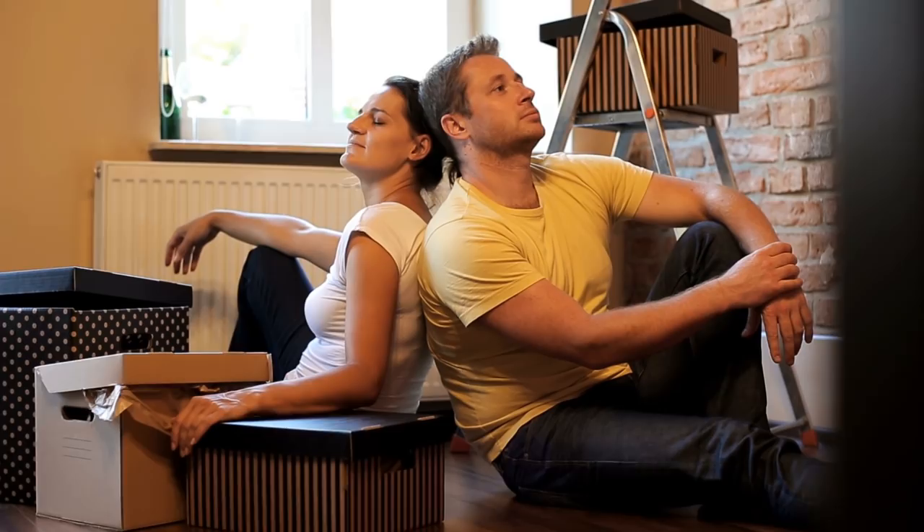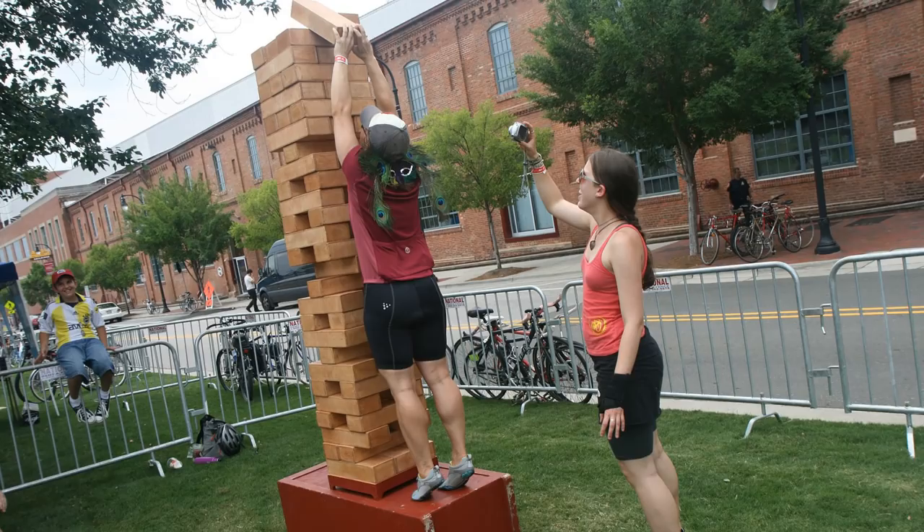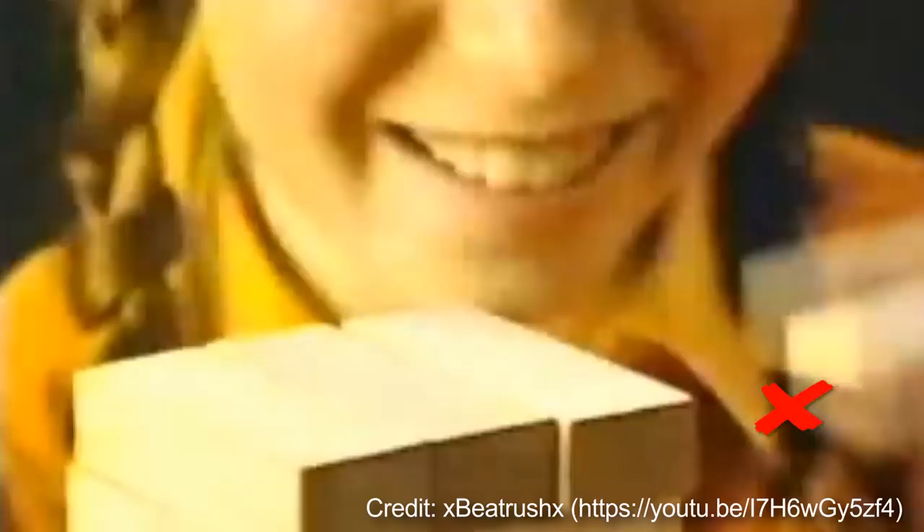Number 7: Jenga. Jenga works by removing blocks that make up a tower one at a time, and then placing each at the top without the tower falling. In 2011, its creator Leslie Scott gave away the secrets of how to win. Firstly, forget building a skyscraper — take your time and go for the easy pull and lay. People don't win Jenga, they lose it. This is what happens when you let yourself be influenced in a game.